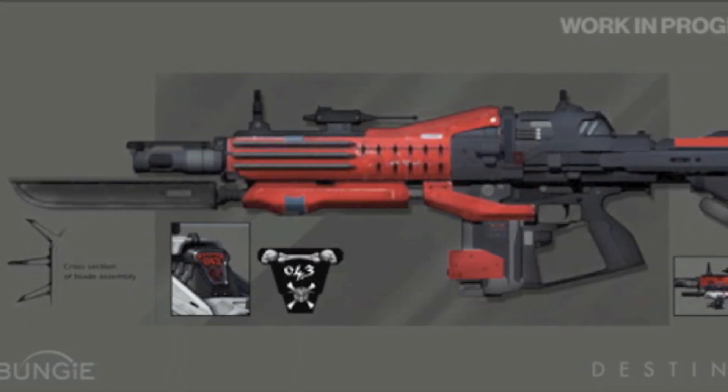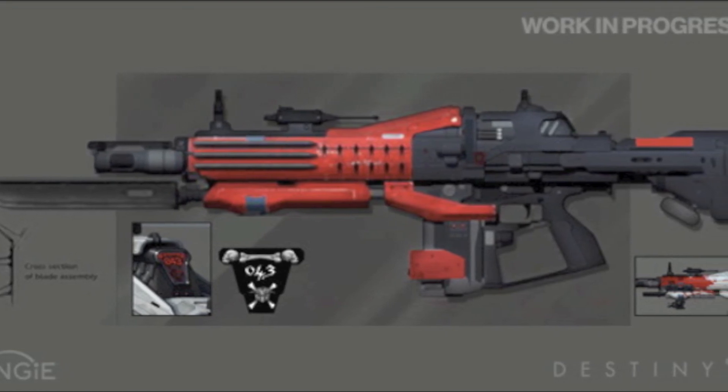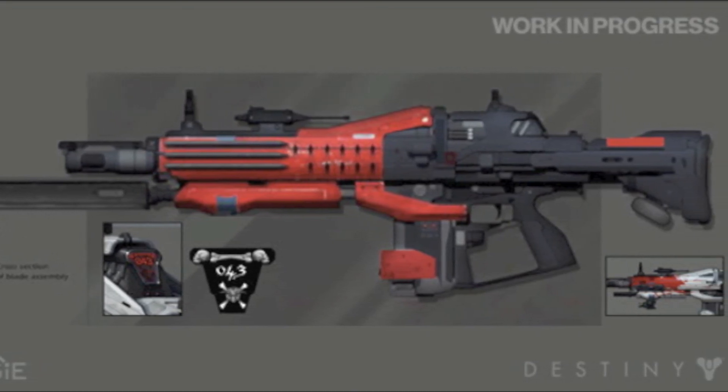When looking at Red Death you can tell Bungie has spent a huge amount of time on detail in Destiny. This is just one amazingly crafted weapon that we will discover over the course of Destiny.